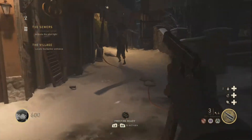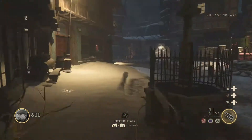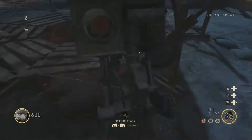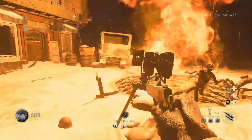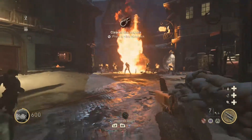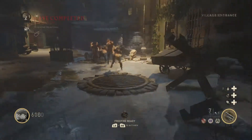Once you've done all three, you've got to go to the middle and activate the power switch. Just be aware — it's actually a trap. As soon as you activate it, there are going to be zombies. Once this step is done, you have to turn on the power.